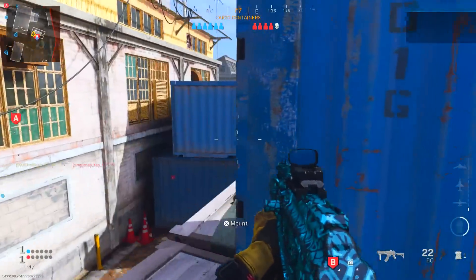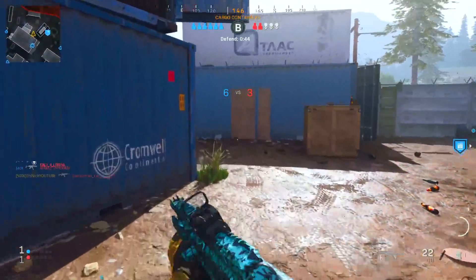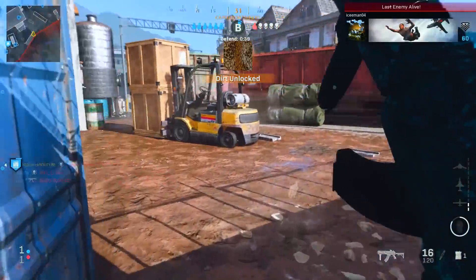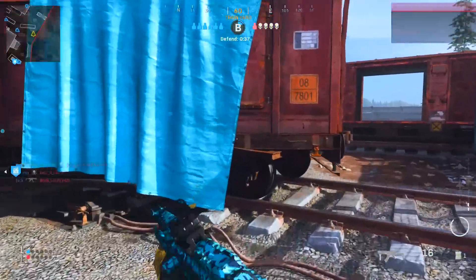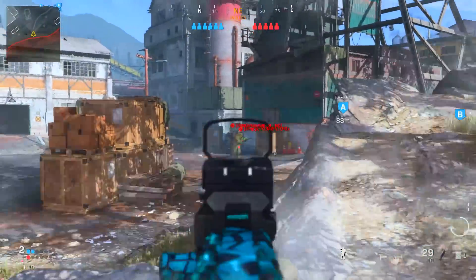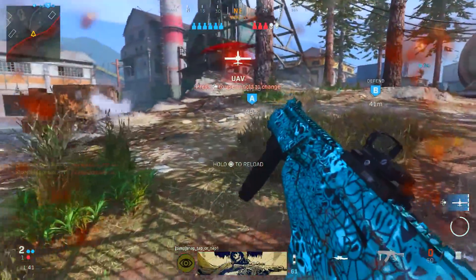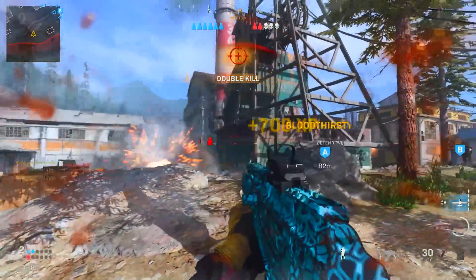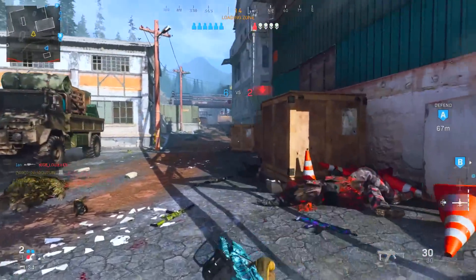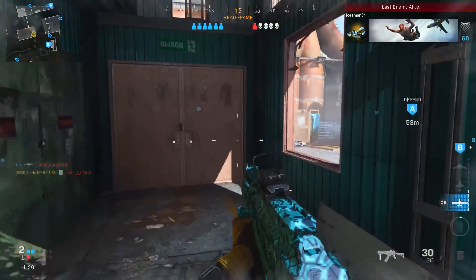The optic is the GI Mini Reflex — I decided to use an optic even though the iron sight is nice. The stock is the FSS Close Quarter Stock, giving you only ADS speed, which I'm fine with. The underbarrel is the Merc 4 Grip for recoil control and hip fire accuracy, though it does take away some aim walk and ADS. The rear grip is the XRK CR 56 Stippled Wrap, giving you ADS speed and sprint-to-fire speed.